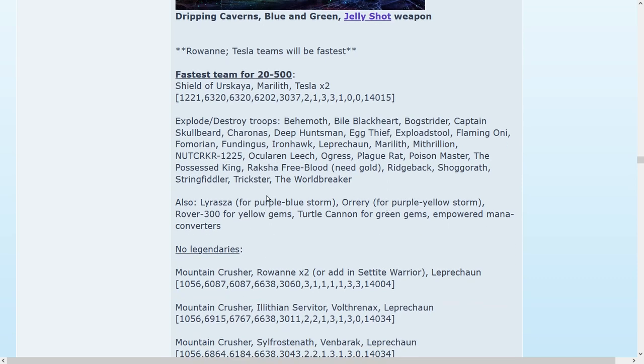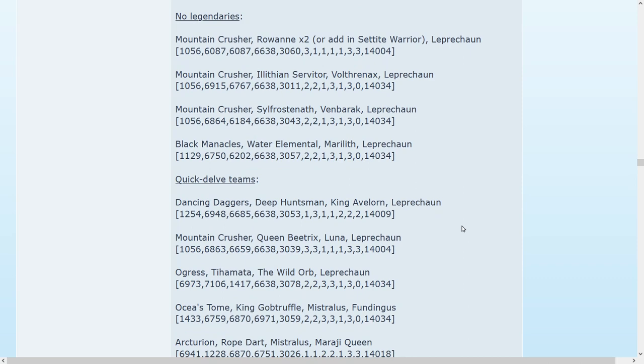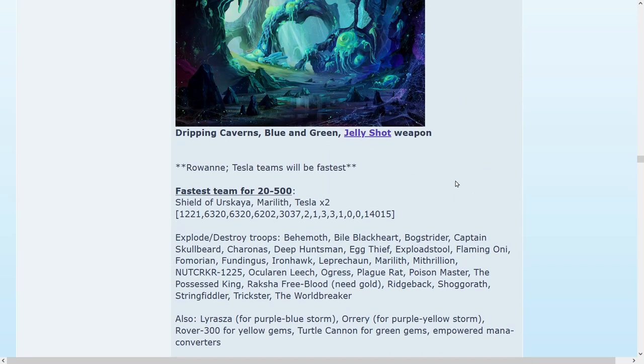Lyrasa and Orary can be used here for their storms, along with a few other ideas for mana generation. I do have four teams here with no legendaries, plus your quick delve teams. The fastest team you can have for this place is Shield of Arskaya, Merylith, and two Teslas. You can take that from 20 all the way to 500 — it's super fast and very efficient. You can also use two Teslas and Holy Saint Astra, which is also listed down below.